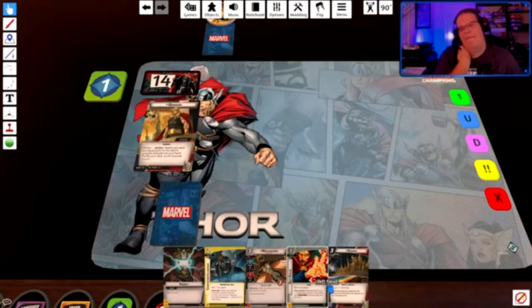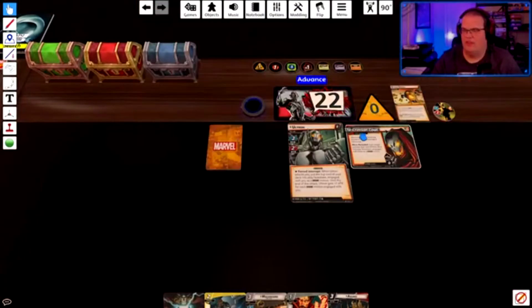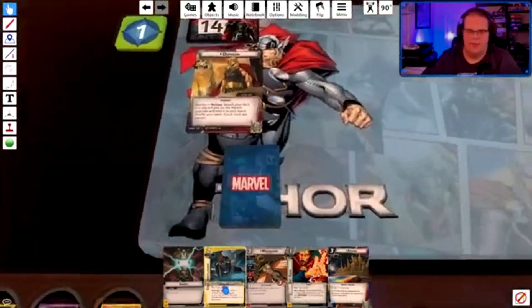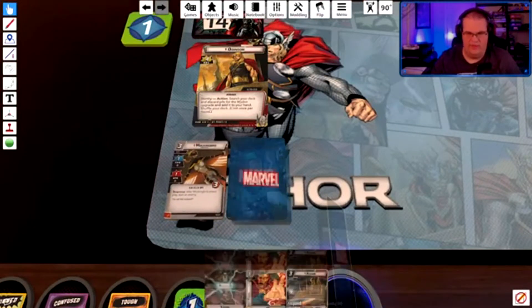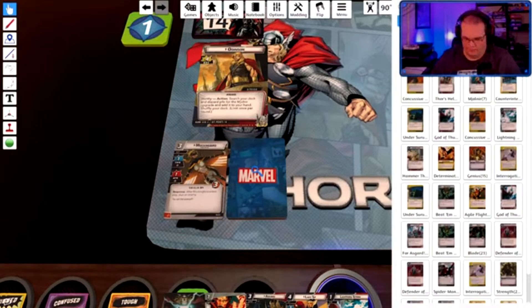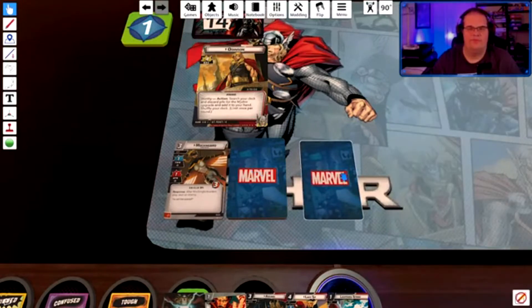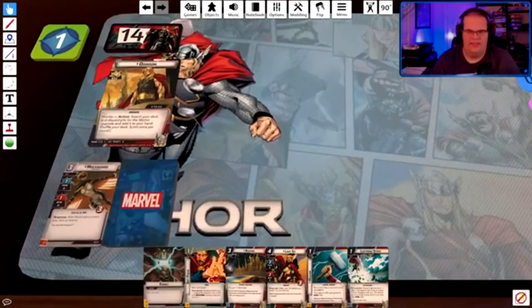We've got some options here. I could play a Death Focus, I could play an Asgard. Right now there's no threat but it does advance on three threats, so basically he can never scheme. I'm going to get rid of the Counter Intelligence and the Mockingbird, keep these two for now, and search for Mjolnir as my action.